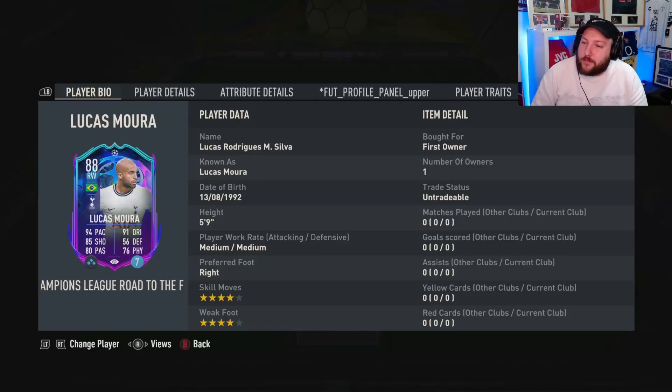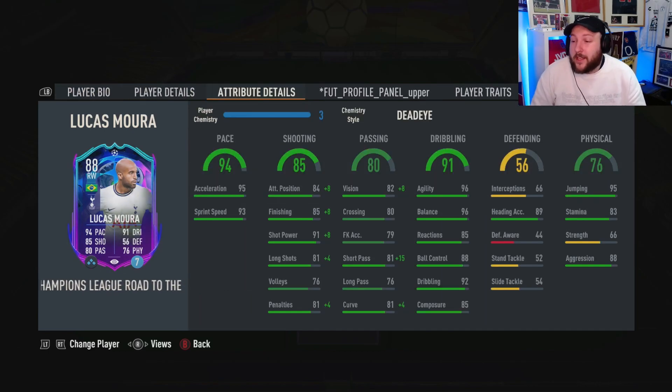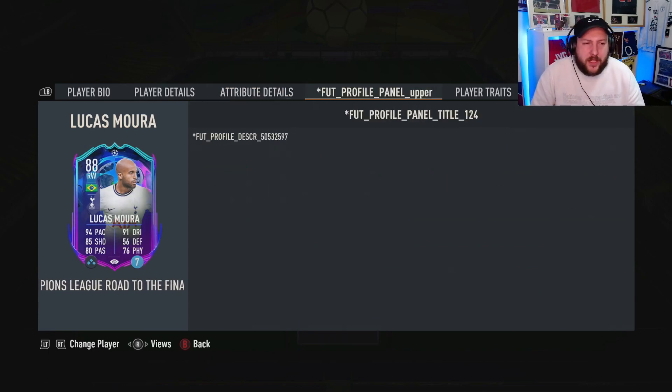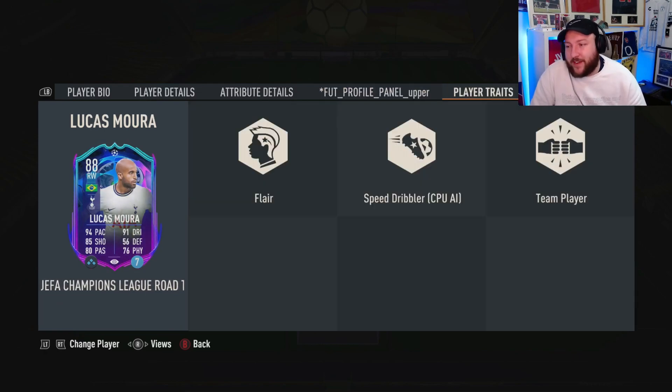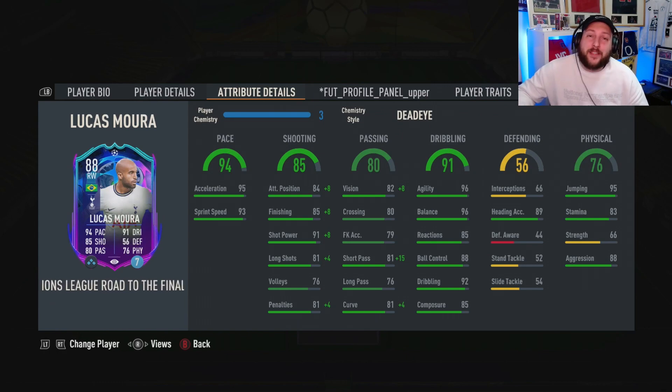Today we're looking at Road to the Final Lucas Moura — he is 88-rated, medium-medium, 5'9", 4-star 4-star. He can play right mid or right wing. He has really good agility, balance, and composure. Quite good short passing, fantastic shot power and finishing, as well as acceleration and sprint speed. Good heading accuracy, not the best stamina. We'll see if that's a problem today. There is a tracker but it's a bit bugged at the minute. We have traits: flair, team player, and nothing else. Gone for a Dead Eye today and we'll talk about chem style pricing, what I thought about the card, and much more at the end of the review on Footbin.